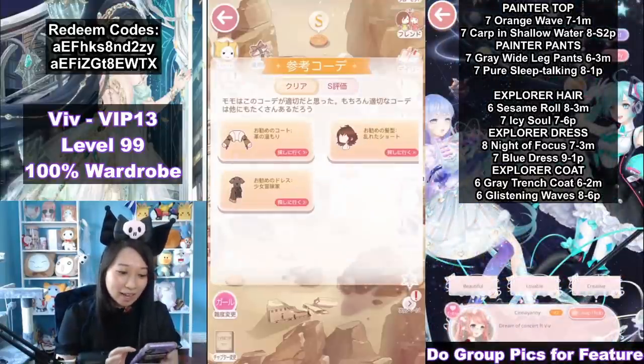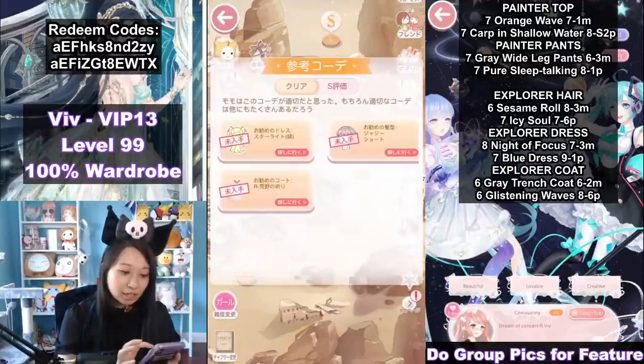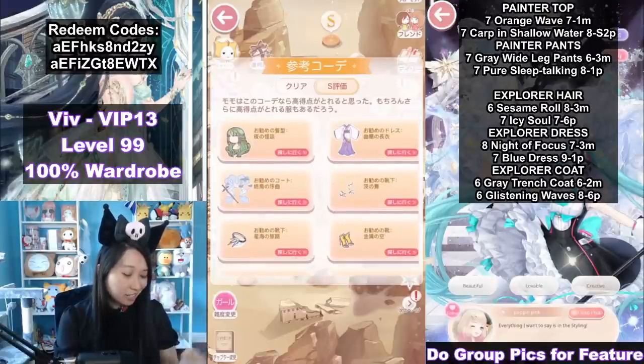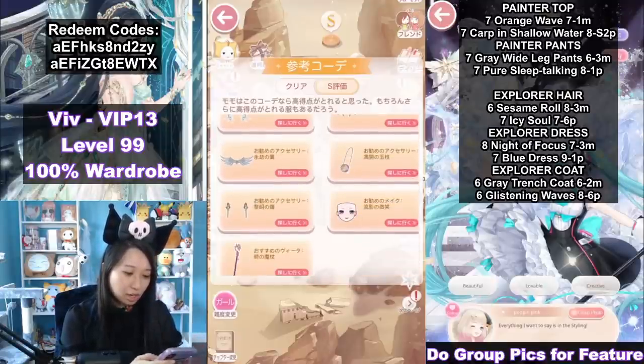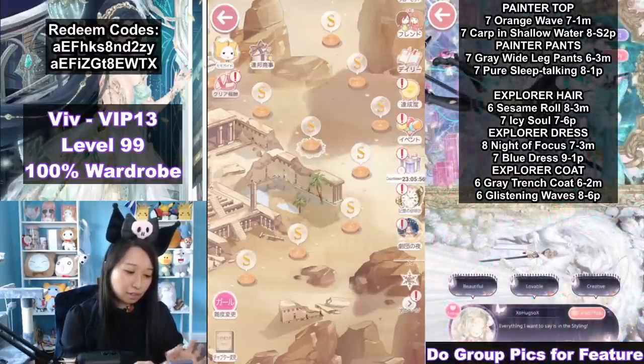Now let's look at stage six. We do not have any requirements here — it's just stuff from events, associations, and past chapters. You can basically wear anything here; no requirements.